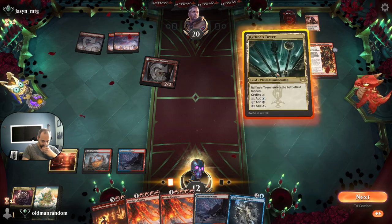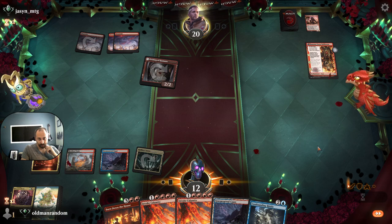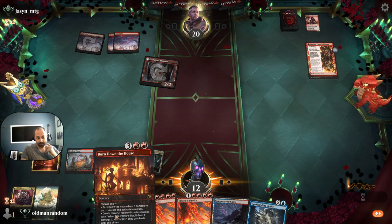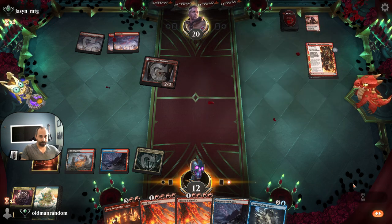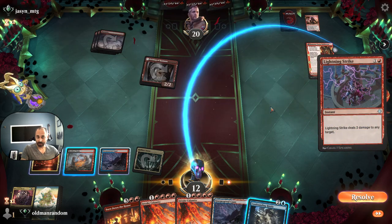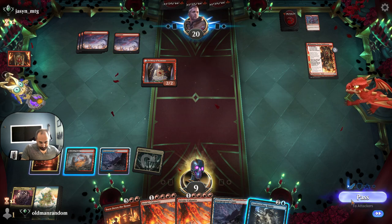Unfortunately Burn Down the House is pretty weak here because Etching of Kamano exiles creatures that would die — we don't get much value out of our 1/1 tokens, and we literally can't defend against two Etching of Kamanos. I think I'm gonna take the counter. I might regret it if they just cast nothing, but the chances of red casting nothing with three mana available is low.